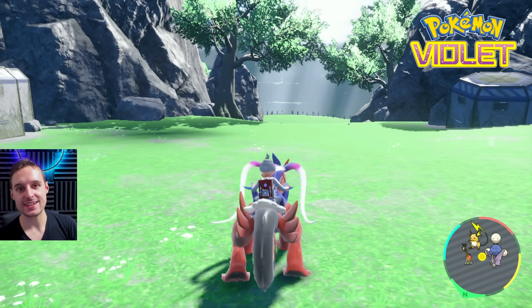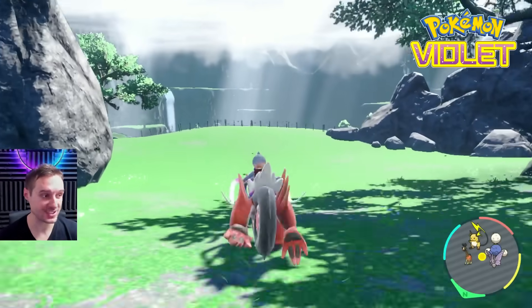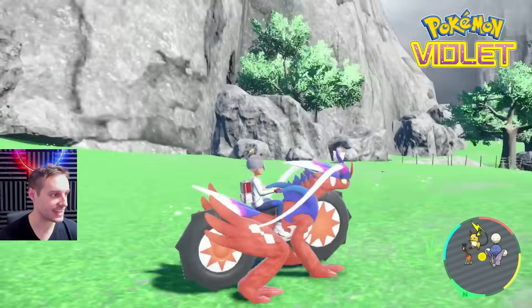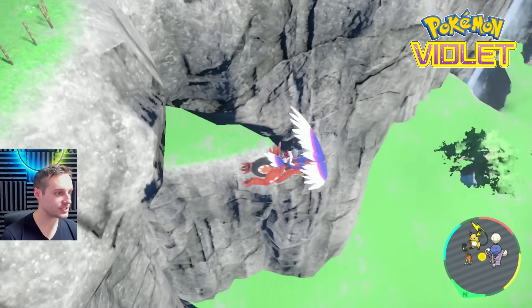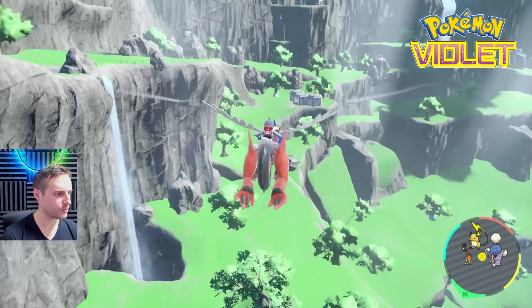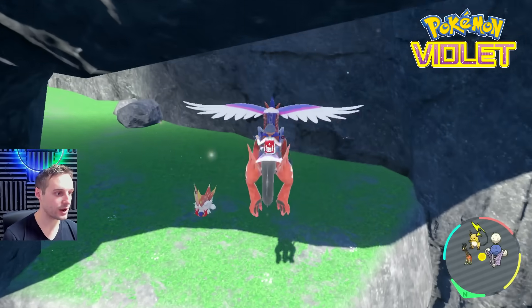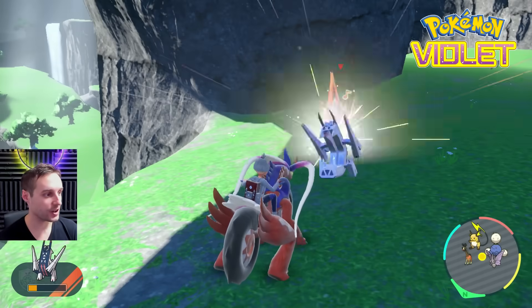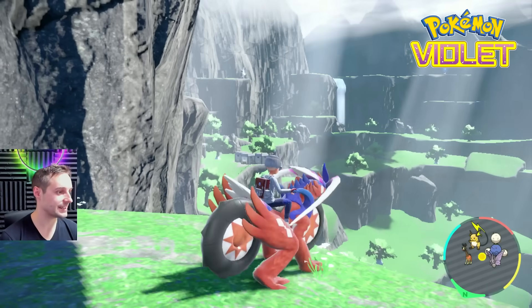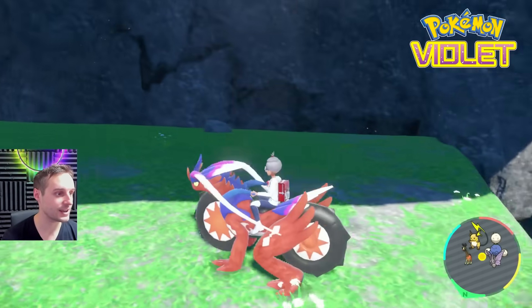Pokémon Violet also has two exclusives. Even though I don't have Violet, I'll show you the exact locations so Violet players can find them. From the default entrance, for the first one — Iron Crown — all you have to do is go down into this little enclave near the waterfall. You should be able to see the control center over there. Go into this hole down here, and that is where your Iron Crown will be standing, right in this exact position, matching the picture in your quest.